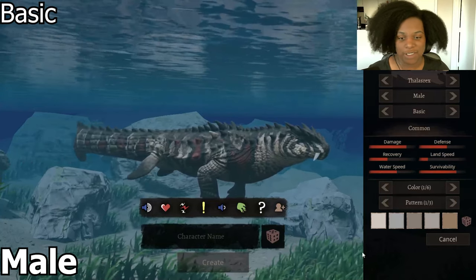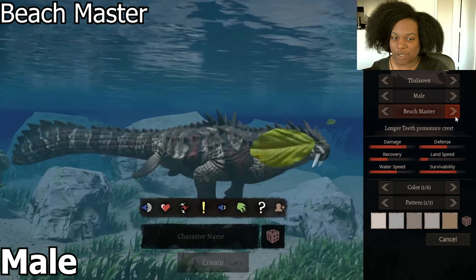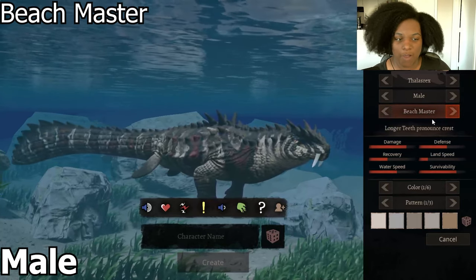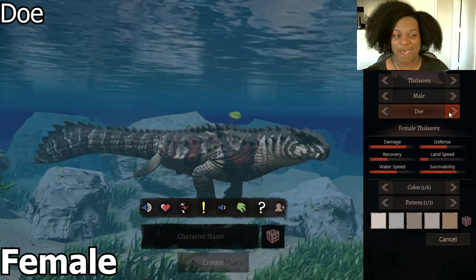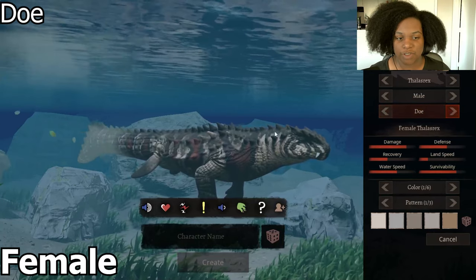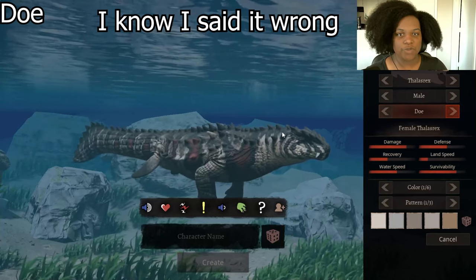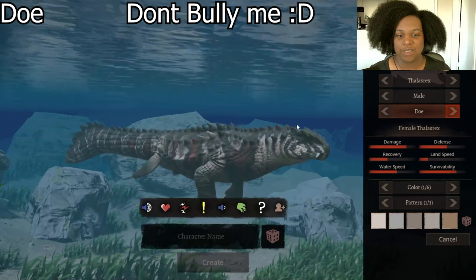This is our basic common default Thelacerex. Next we have Beach Master, which has larger spines on the back and the head. The teeth are also longer as well, and even the spines and the tail are a little bit longer too. Then we have Doe, which is our female Thelacerex subspecies. They have much smaller spines and the head is ultimately smaller too. Basically, if you want to show some dimorphism in your gameplay, you could definitely use this subspecies.